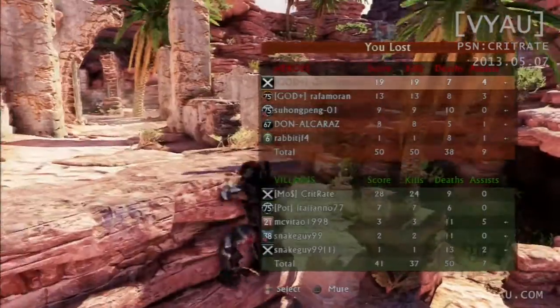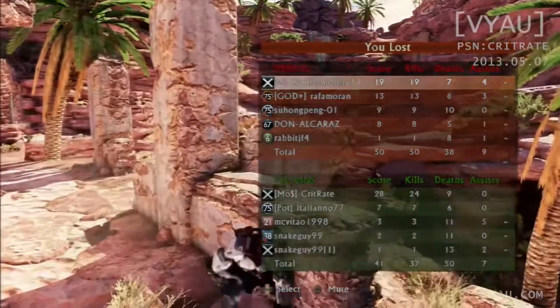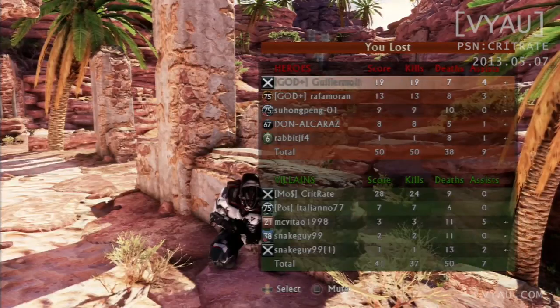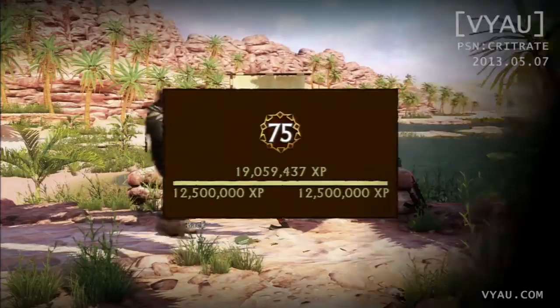Well, you do what you can. Score: 28 kills, 24 and 9. But some teams you just can't save. Anyway, that's it for today. Maybe if I had started earlier I could have saved that round instead of screwing around with trying to get Long Ranger with a Cal 7. I can't even believe I attempted that anyway.